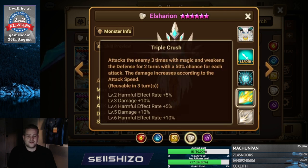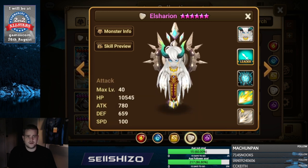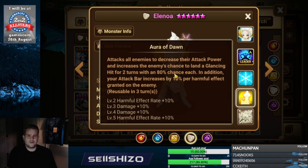Elsharion — crit damage S2, crit damage S1, crit damage max, crit damage low — anything with crit damage increases. That's pretty much all there is for Elsharion. You could also want some accuracy S2 or S3 if that's pretty low for you.